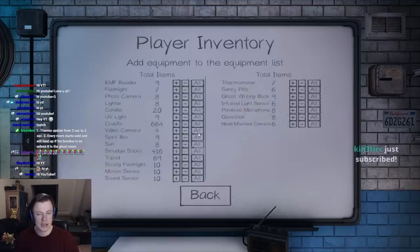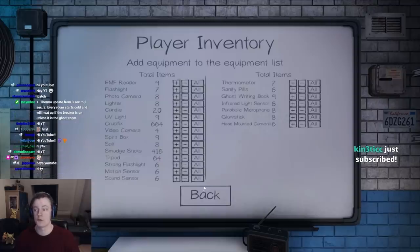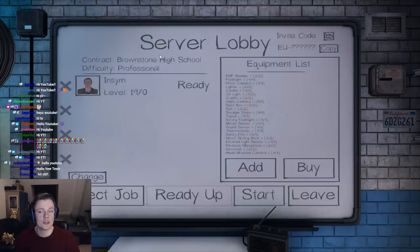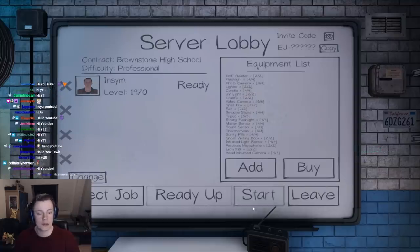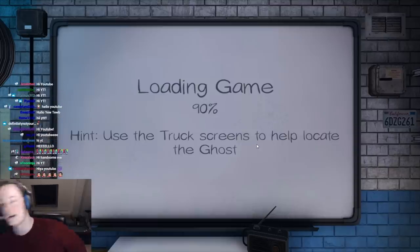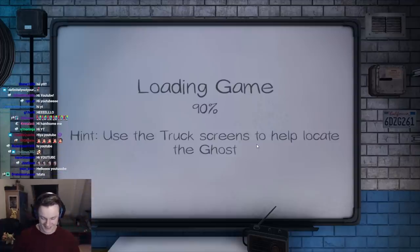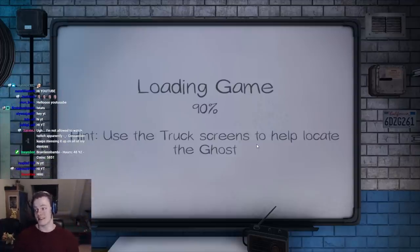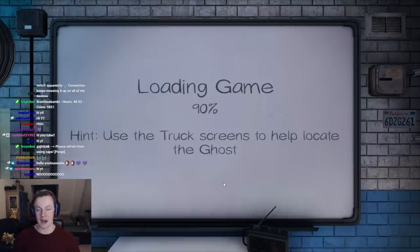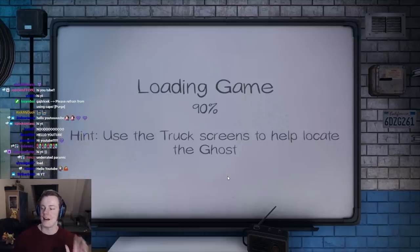Let's talk about volumes. These slight changes could be massive increases in the size and usefulness of the paramic, so we'll have to see it in action. Let's hop into a high school now and see if we can make the paramic a useful tool for finding the ghost room. I will try my best not to let my predisposition to hating the paramic affect this session.